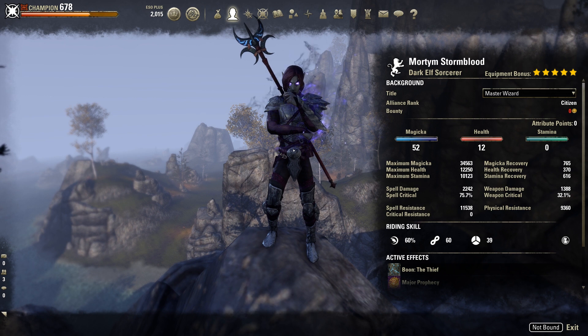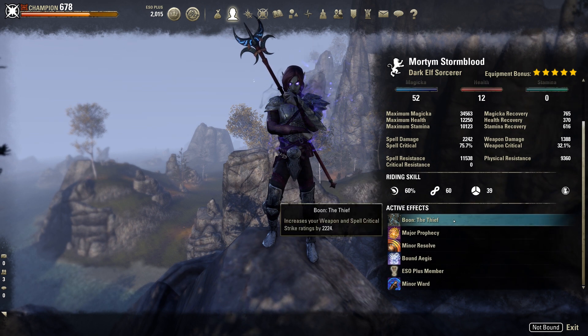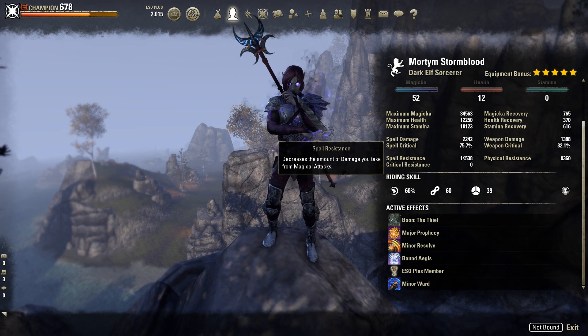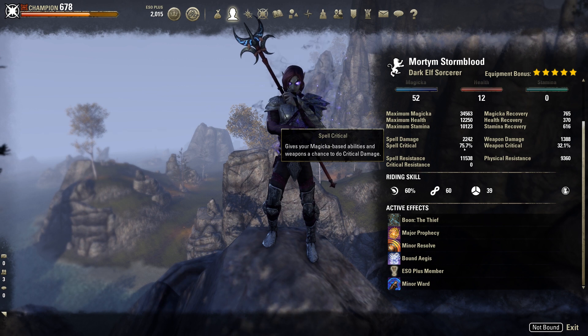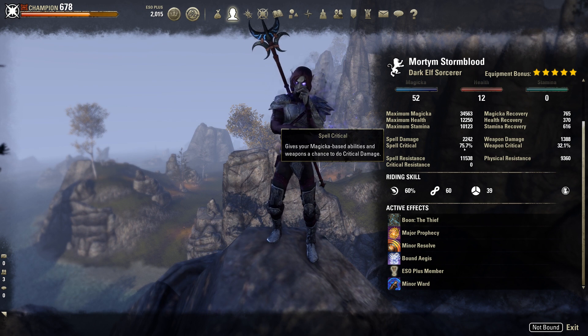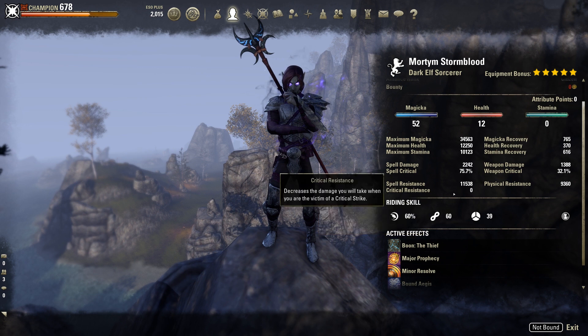Moving down to the Standing Stone, I recommend using one of two: either the Thief or the Shadow. With the Thief, our spell crit winds up right around 75%. If you switch it out for the Shadow, your spell crit drops down to around 65%. To be honest I can't tell much of a difference in DPS one way or the other, so it really just boils down to what you prefer. I like the Thief — the damage is a little more reliable, while the Shadow is a little more procky because it's increasing critical damage as opposed to just the critical happening anyway.